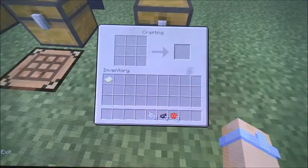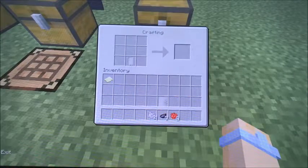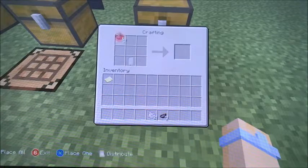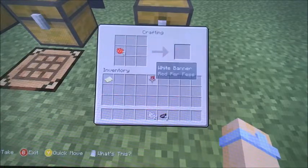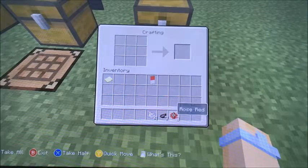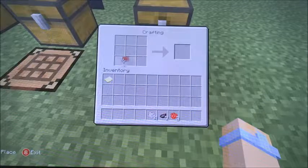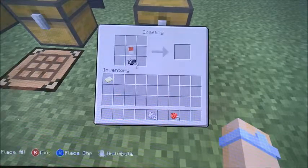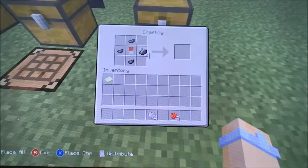You're going to take your banner off and put it on the bottom right in the middle. Then you're going to take your six red dye and place them on the top like so. Then you're going to take that out and put these back where they belong. Then you're going to put your banner right in the middle once again and put four along the edges like that.